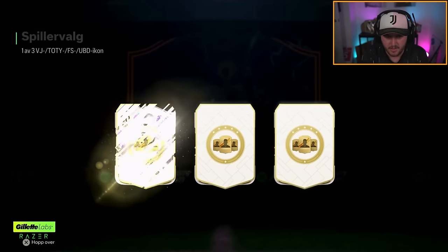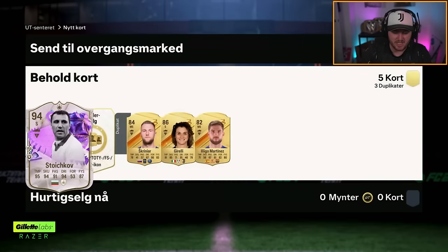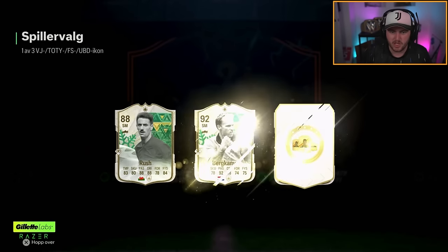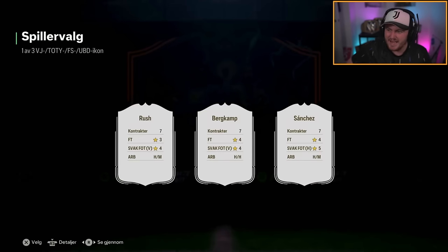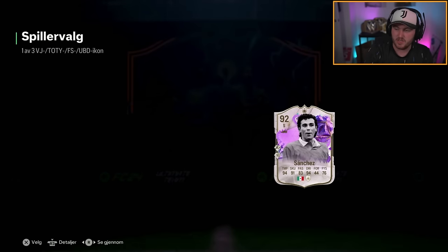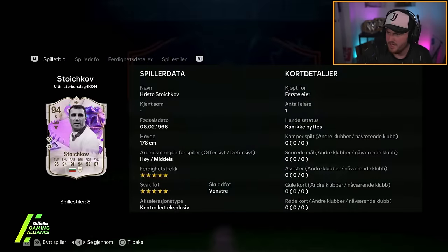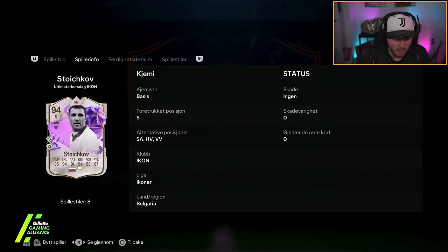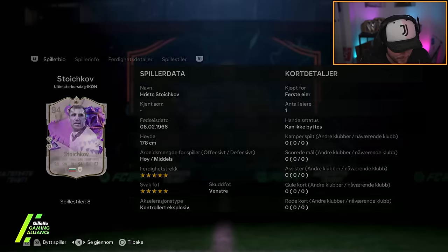Two more icon picks. Now that's a W — Birthday Stoichkov! To be honest, Birthday Sanchez ain't bad either, but Birthday Stoichkov — that is a W, man. Christo Stoichkov foot birthday card, 2.6 million coins. And Sanchez, who he got in the last one as well — he got him again. Sanchez is like 147k. So still not bad. 2.6 mil for the five-star, five-star Birthday Stoichkov is a big W.